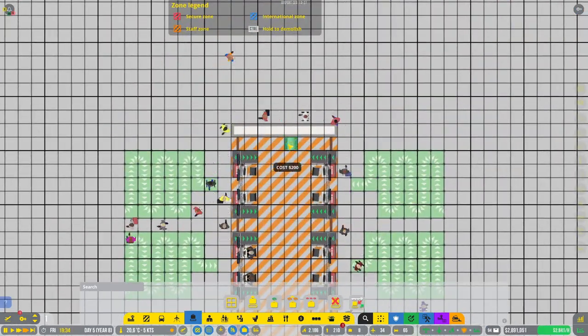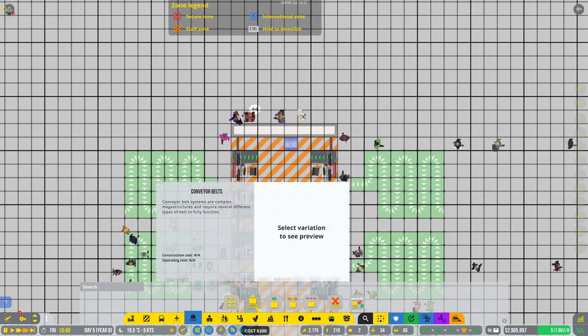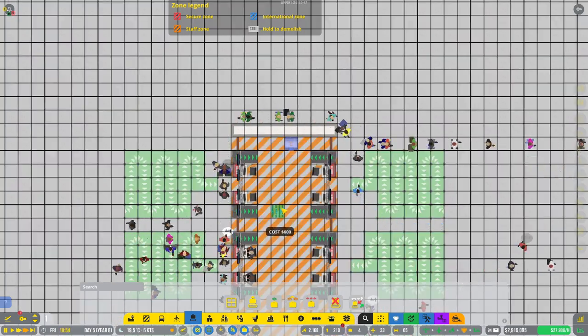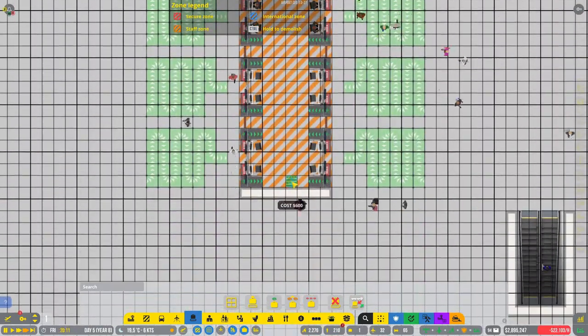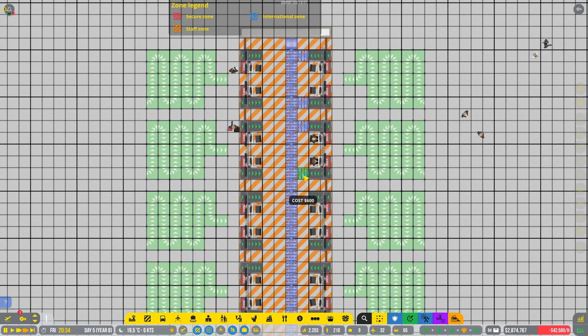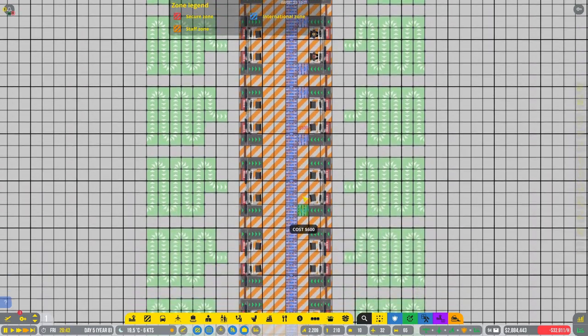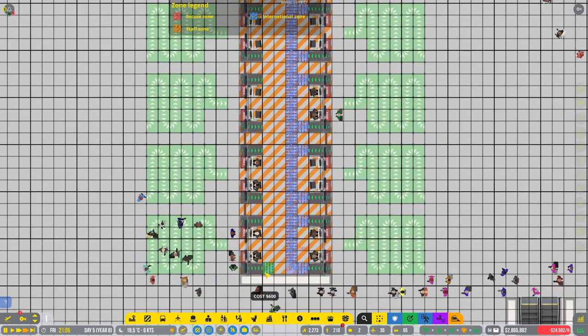Let's go upstairs and get this baggage done over here as well. High speed escalator down there. And then high speed conveyor like that — boom. Saving. And we'll have all this baggage going.